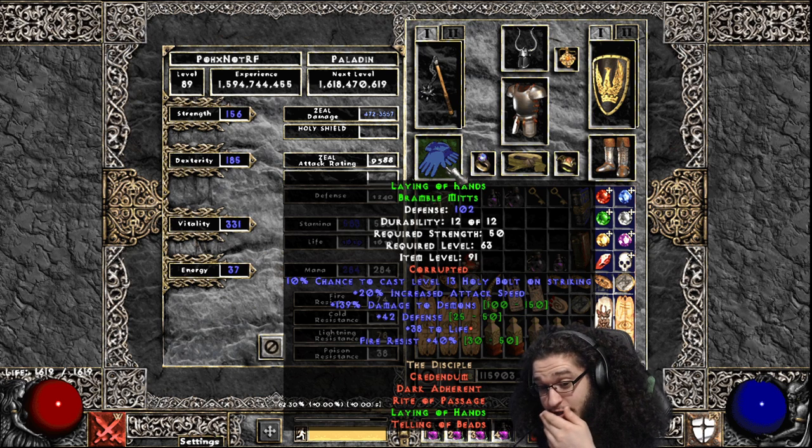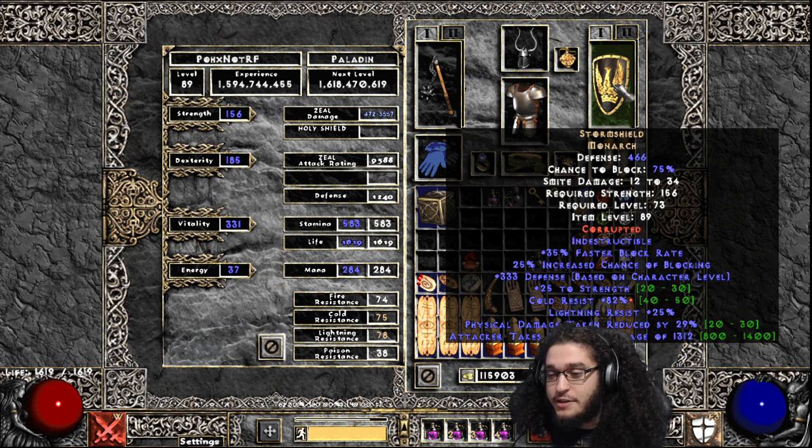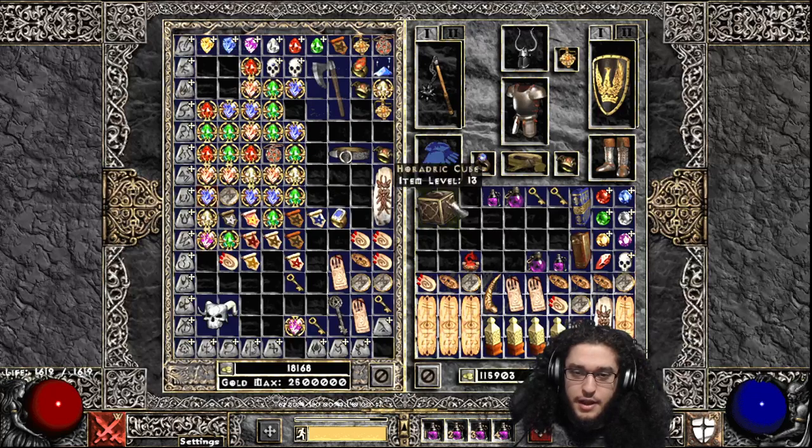I've got a nice corrupt on a Laying of Hands with 38 life. I'm using a budget Lionheart right now. I ended up getting a Storm Shield, which was a pretty lucky find. The Storm Shield gives us a ton of cold res - it's not as good as a Herald of Zacharum, but it's what we have right now.